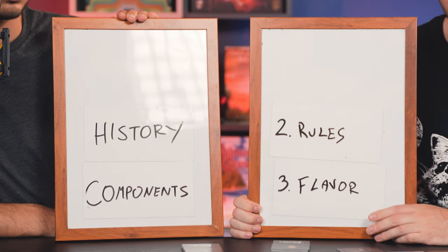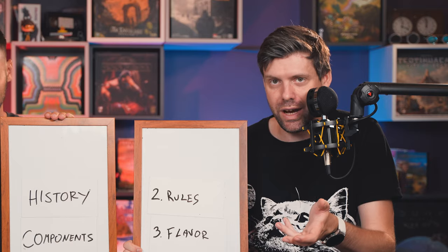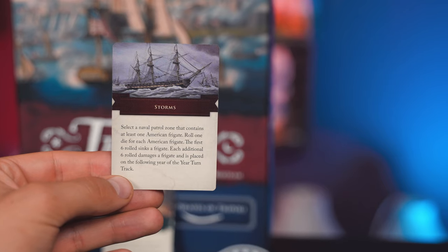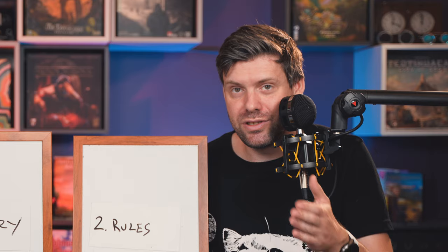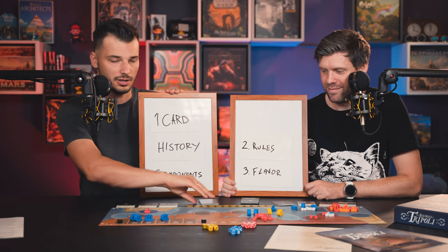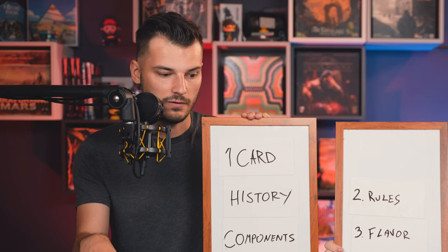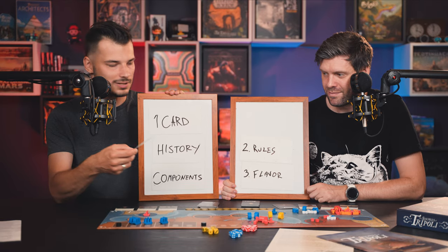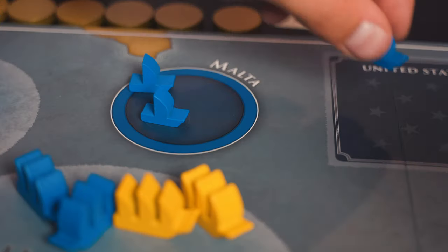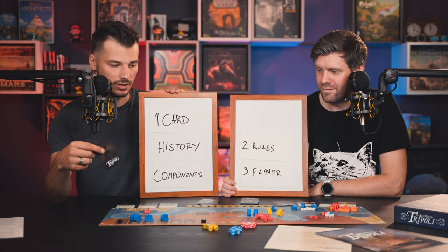Number two is the rules — generally super simple. You just play a card for its event and it says what it does on the card, or move ships, raid, or build ships. The biggest complexity is that some cards have quite a bit of text. But super simple rules overall. All you do in your action is choose one card from your hand of six and do what the action says. The cards are very different and specific, which is fun. You can play a card as an event or use it in different ways — you want choices in games, and this one has those.